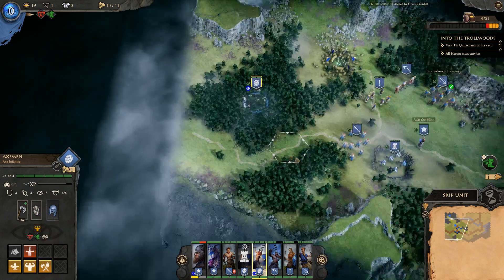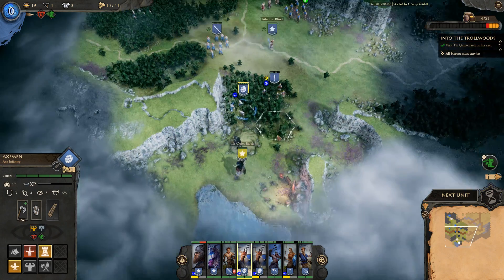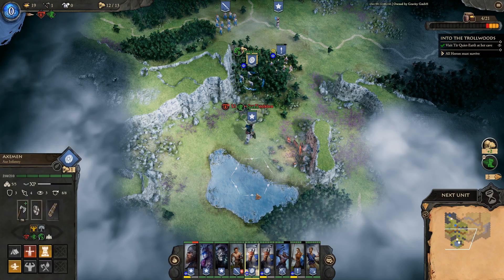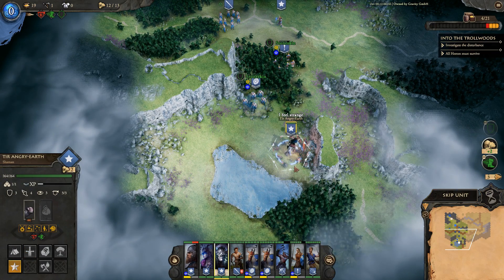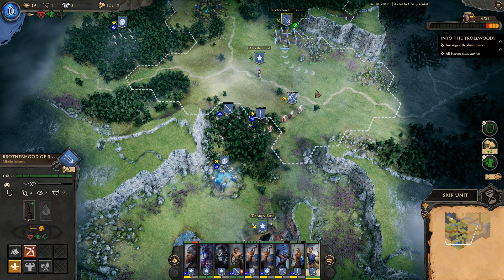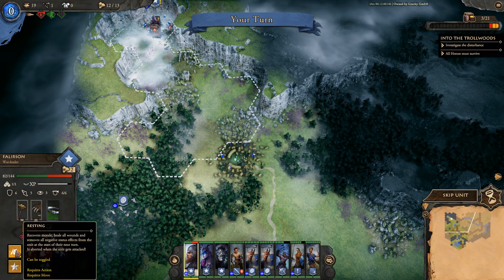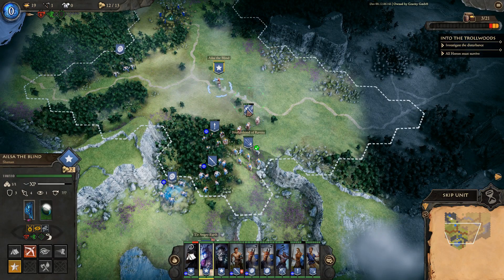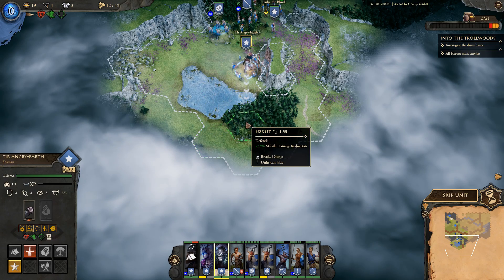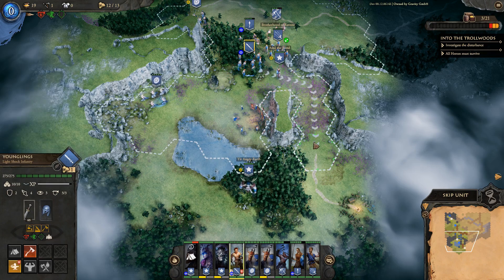There's a cave over here — turns out it's Tier's cave. Heading to a shrine for Stone Skin. One damaged unit heals for a turn — he's the only one hurt. Stalling slightly to recover. Some units are going to get attacked by wolves up ahead so I try to get people into position to help out.